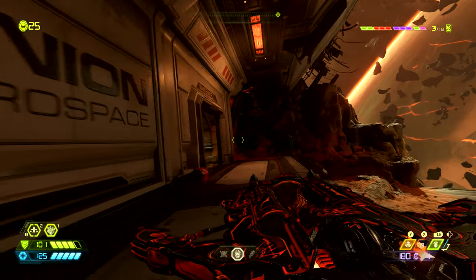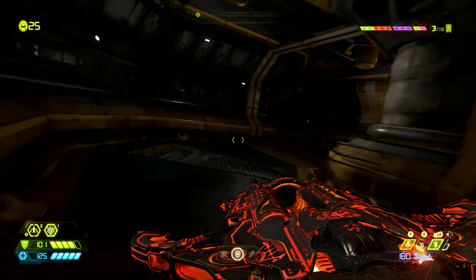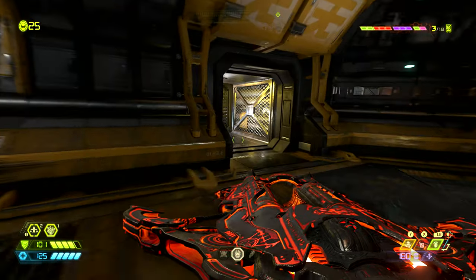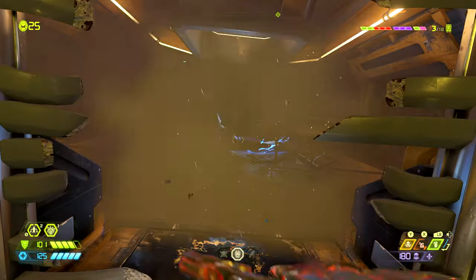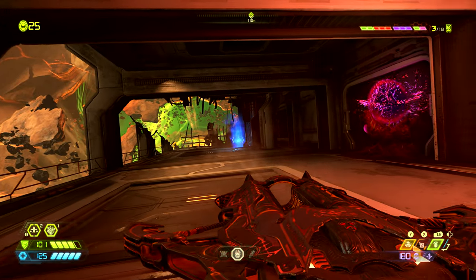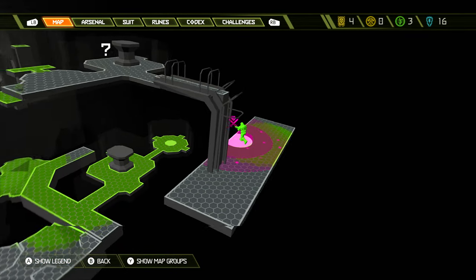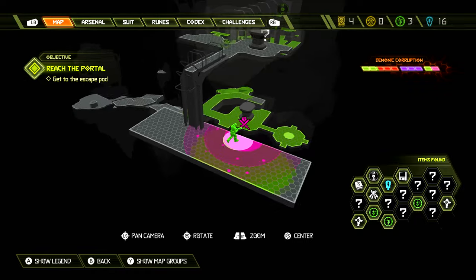A little bit further into the mission, instead of turning right for the mission we want to go left into this area where at the back of the room we can see there is a cracked grate — punch through this. There is a teleporter in the floor; jump into this and we'll be taken up to this platform where we'll find the second secret encounter gore nest of the mission. On the map this is found right where the slayer is standing.